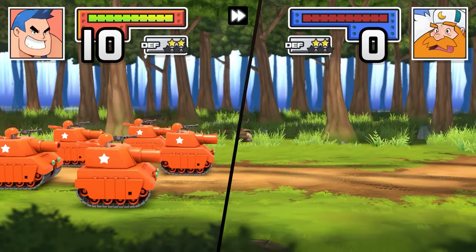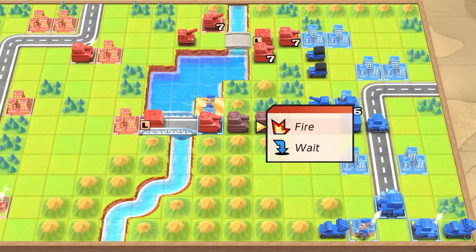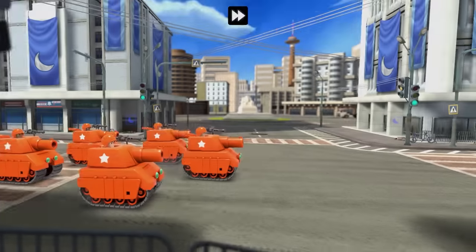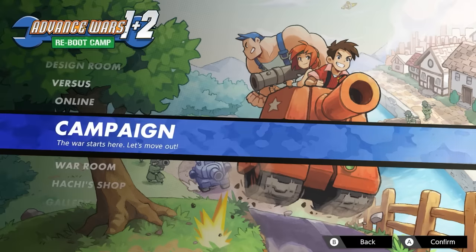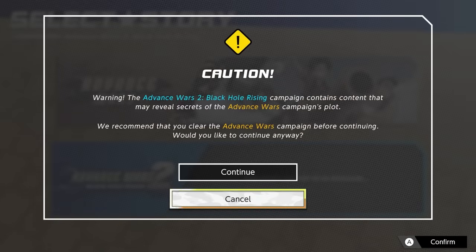And what of those two campaigns? Combined, you're looking at a solid 35 to 40 hours worth of tactics action, perhaps considerably more if you're new to the genre. We thoroughly recommend you start with the first campaign, as the admittedly throwaway story that backs up the core combat will be ruined somewhat if you choose to skip straight into Black Hole Rising.